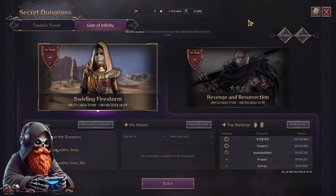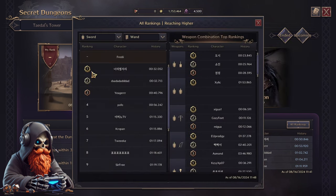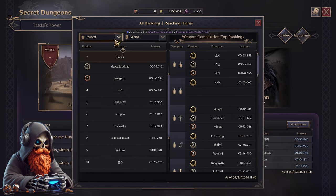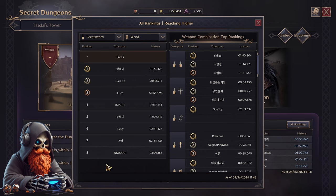Welcome back to Rankings for Gate of Infinity. Today we are going to be looking at Reaching Higher from 8.6 to 8.13. I'm going to be using any Trials that have at least 10 rankings, and something like Greatsword and Wand that only has 8, I'm just going to be ignoring for today.